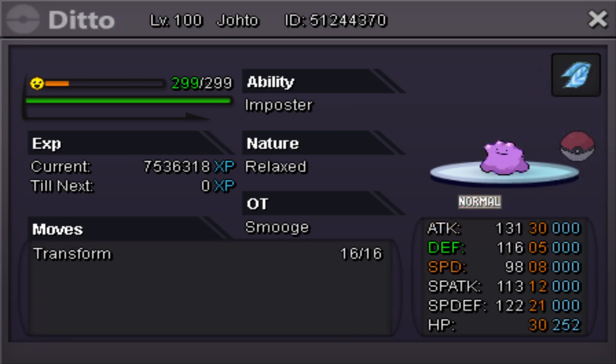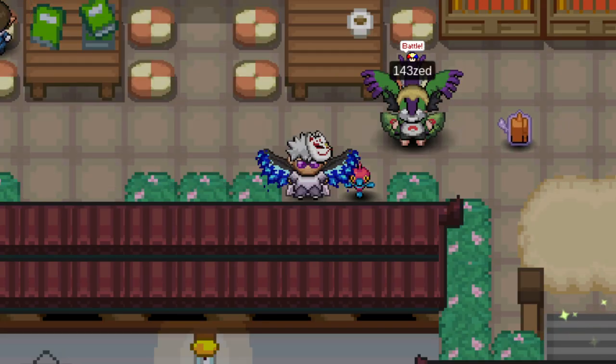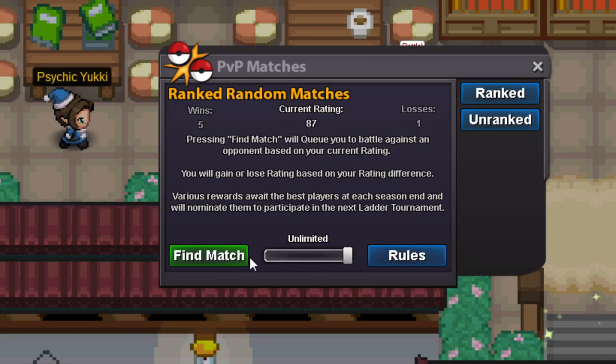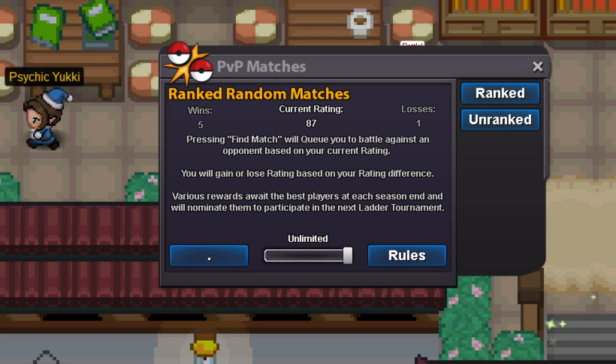And finally we have Ditto — nothing to really be said about Ditto. Everyone knows what Ditto does. So I'll just get a game. Looks like a fun team, I'm kind of excited to use it. I'll pause until I get a game.